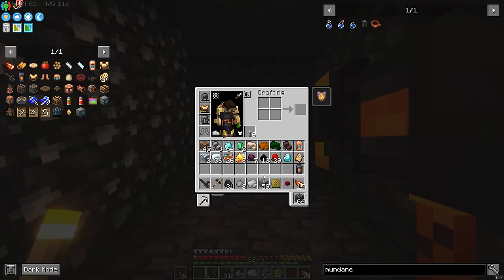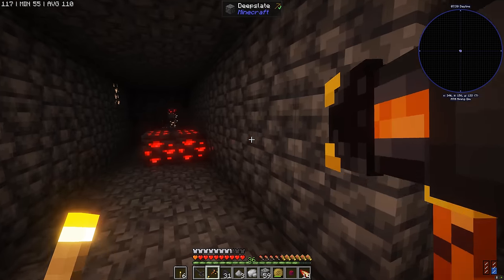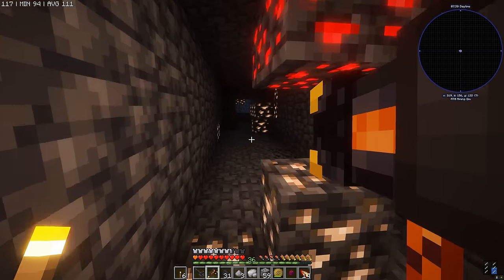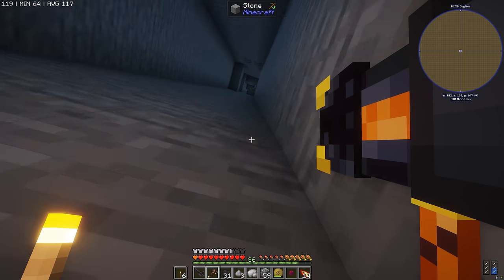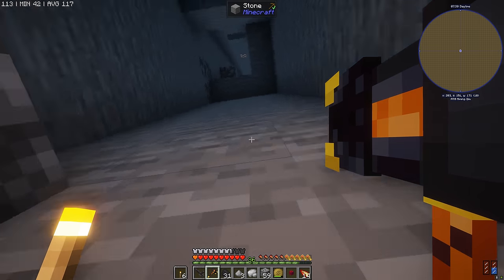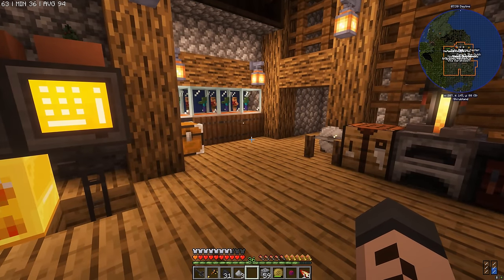This has been an insanely successful mining trip. Look at this - I've got 64 plus one diamonds, some almandine, a bunch of copper and aluminium, but most importantly we've got three more raw All The Modium ore, which with an ore hammer we can turn into six ingots. With Mekanism or maybe even a MineColonies smeltery upgrade, we can turn it into even more ingots. Time to head home - mission accomplished. Huge success.